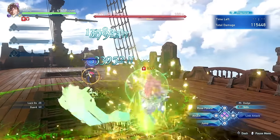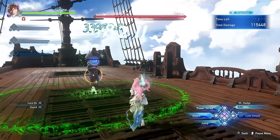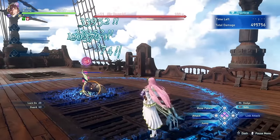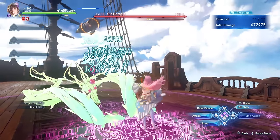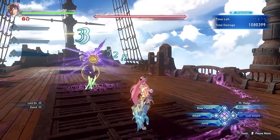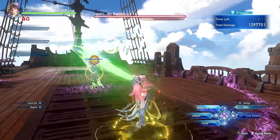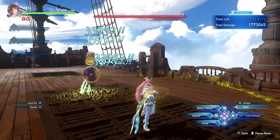After each basic attack, she can perform a combo finisher to apply various party-wide buffs. Doing a single attack into the combo finisher applies a defense buff. Performing two attacks into the combo finisher applies a regen buff to the party. Doing three attacks into the combo finisher applies an attack buff to the entire party. Only one of these buffs can remain active at the same time.